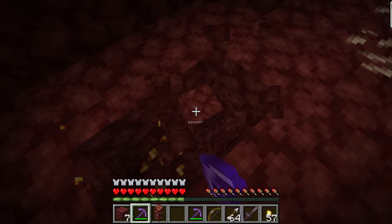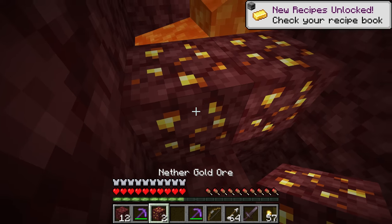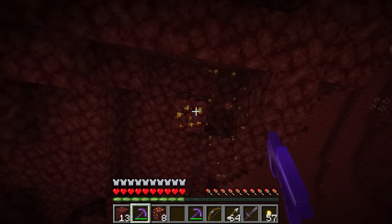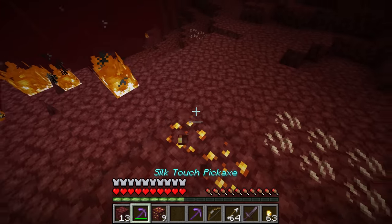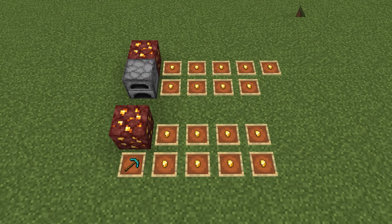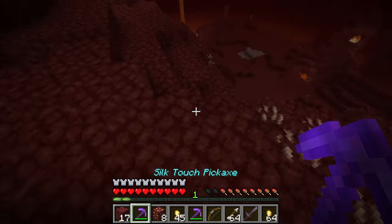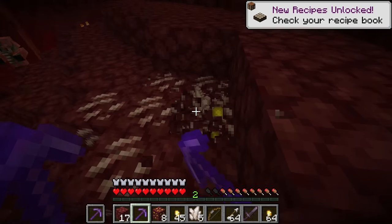You may be wondering whether mining nether gold ore with Fortune is the most efficient way. Technically not — the most efficient way is actually to mine it with Silk Touch and then smelt that. When you mine nether gold ore with Fortune, you get slightly under nine gold nuggets on average. But with Silk Touch, when you smelt the ore you always get one gold ingot, which is equivalent to nine gold nuggets. Also, if you're mining with Silk Touch, you can get levels by putting that Silk Touch pickaxe in your offhand and mining quartz with your main hand.